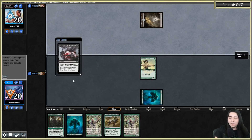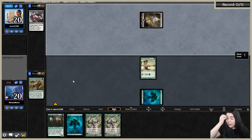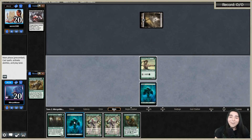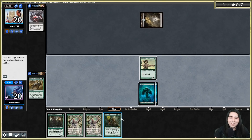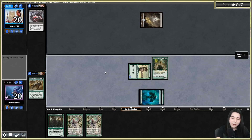Thoughtseize hits but they don't take my Imperious Perfect - good. They probably take Lead the Stampede - yep, exactly. I want to keep Lead the Stampede because it would help find squirrels and hydras, but this is still fine. I can try to win naturally. Arc Druid comes down - if they don't disrupt me anymore I can just spit out my whole hand next turn.